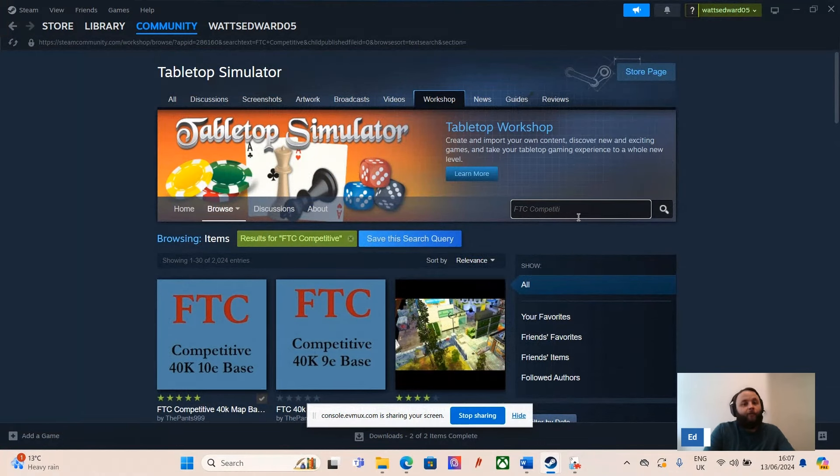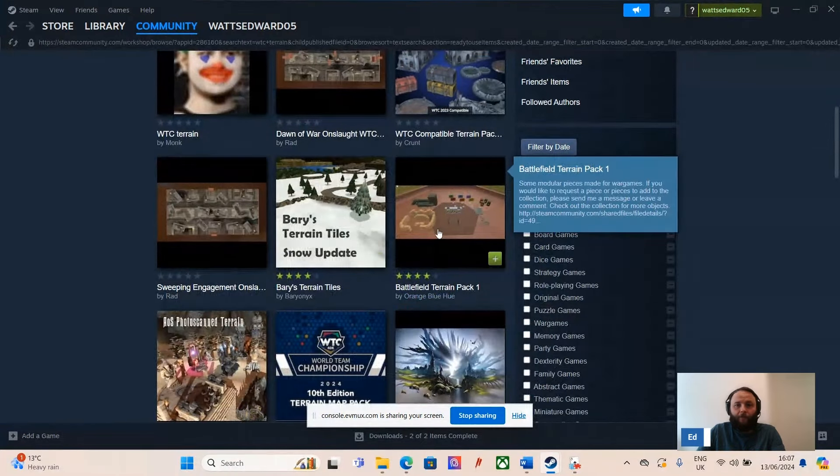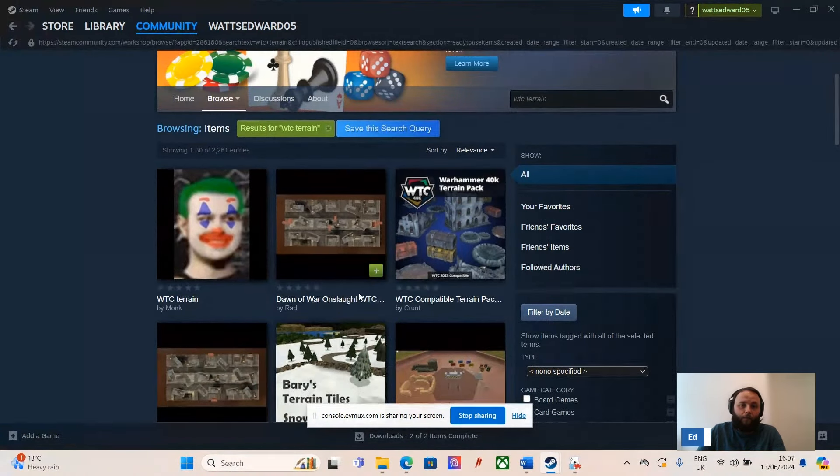Next, you're going to need some terrain. There are various terrain sets you can get, so search 'WTC terrain' — there will be various ones available. For today's example I'm going to get 'Dawn of War Onslaught WTC.' Click it and it will be downloaded and automatically go into your Tabletop Simulator.